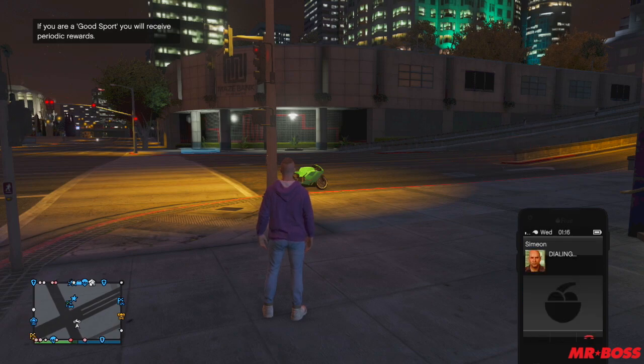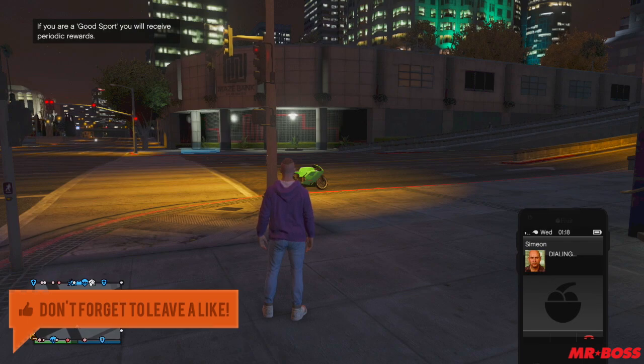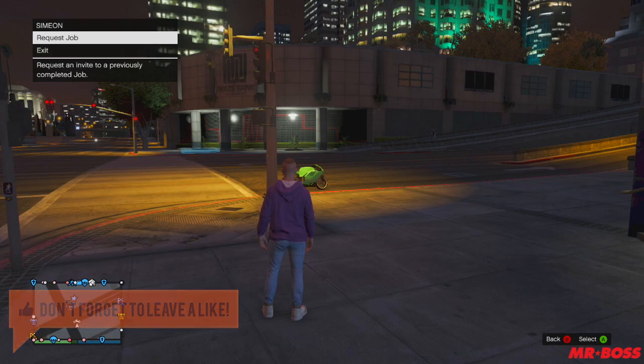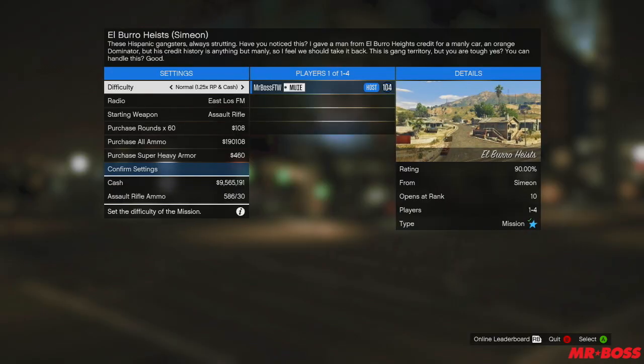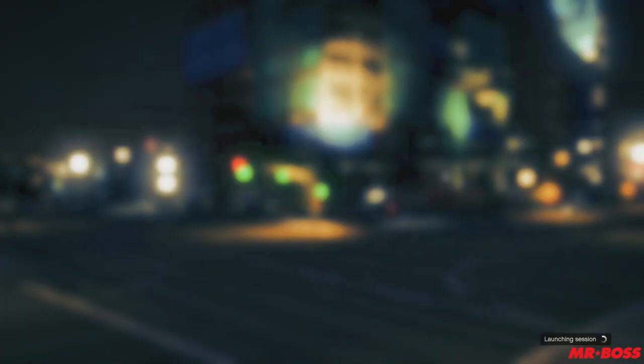Today we're going to be looking at the Western Bagger, otherwise known as Franklin's Bike from Story Mode. This is a very rare bike that a lot of you guys have been requesting. The reason this isn't an episode of its own is because the last few cars and bikes I'm looking for are so rare that they take a few tries. Basically, what you're going to need to do is request any mission from Simeon and own a bike.